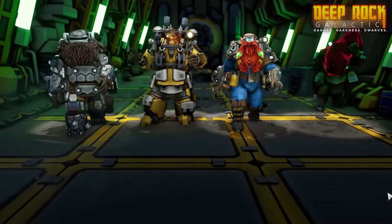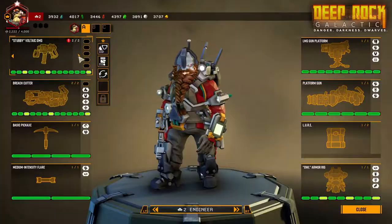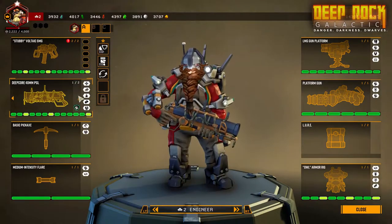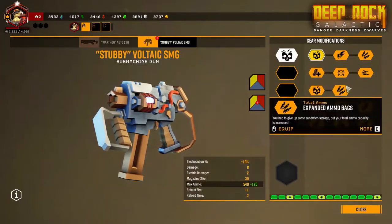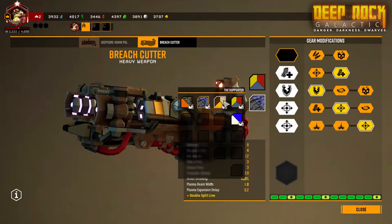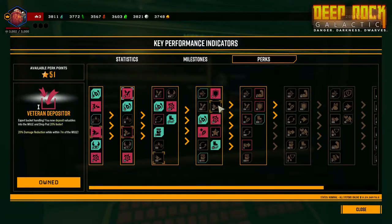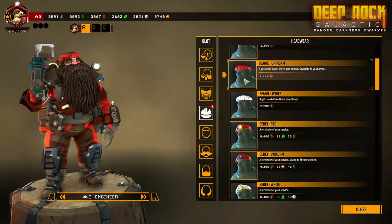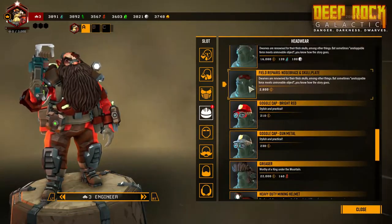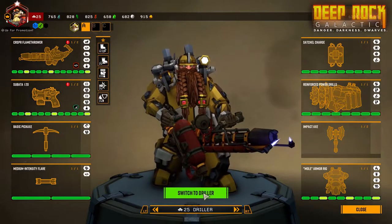At mission's end, you will return to the orbital space rig. This is where you get to make use of your hard-earned credits and minerals. Spend them on dozens and dozens of gear upgrades for your weapons, tools, and personal robots, and complete milestones to unlock special perks to improve your mining performance.